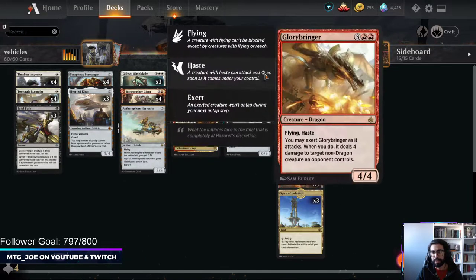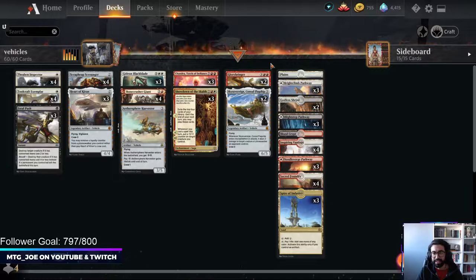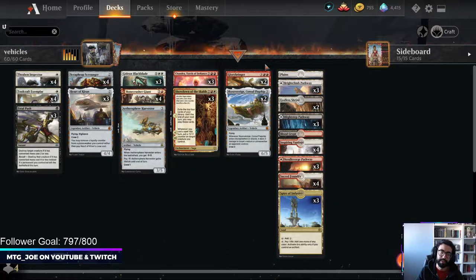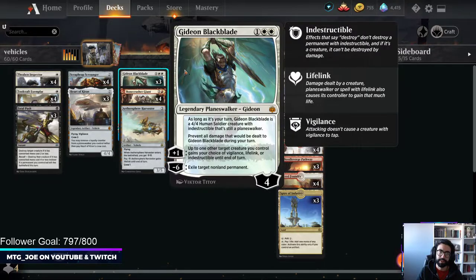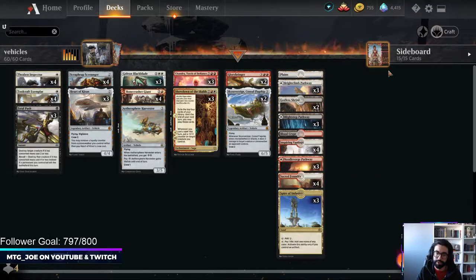This is something I wanted to try out, and a couple of Glorybringers on the top end. Glorybringer is just removal - I think this is better than Goldspan Dragon in this particular list, just more removal. The cool interaction that came up when I was testing: you can give it Vigilance with Gideon and then exert. With the Vigilance it doesn't tap, so every turn you can deal 4 damage with it.